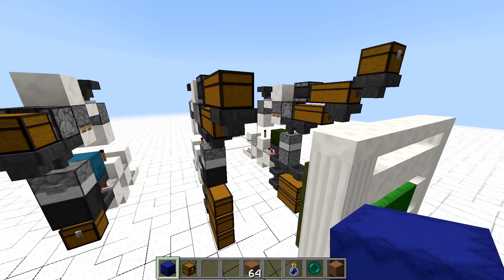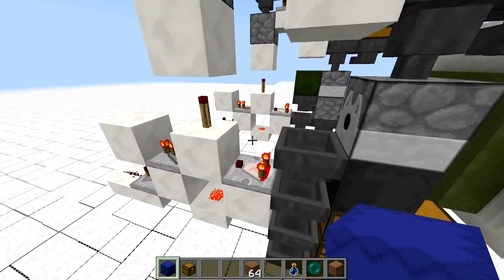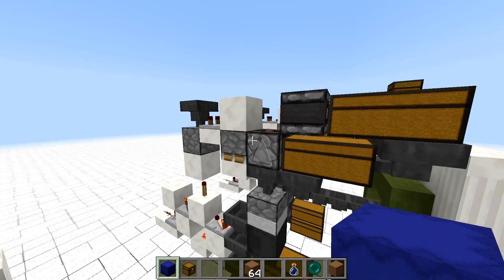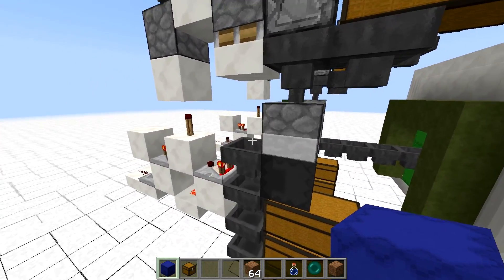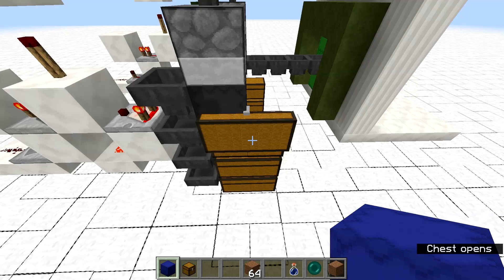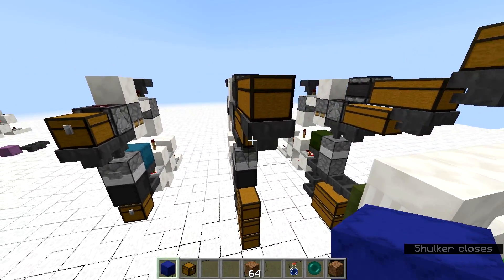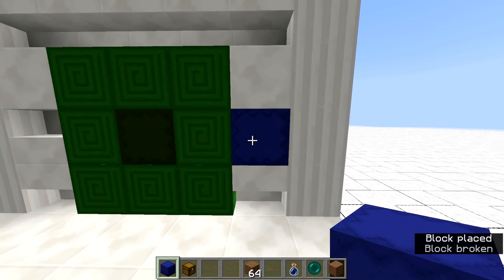The problem with this design is that technically we should activate from this chest — we have to activate this block. That's why we had it on the side in the previous solution. This way we are essentially only triggering this observer block again, which means that we may end up having some full shulker boxes in this output shulker box. So that's not ideal. This is one wide, but it's not tileable. We can technically put the next shulker box over here and this should be fine.